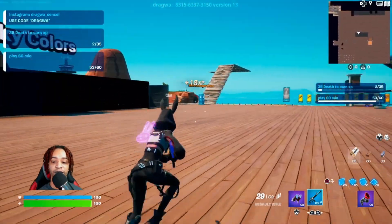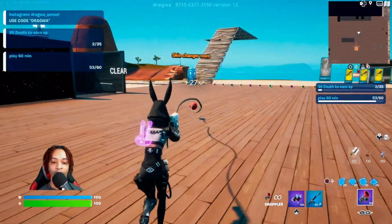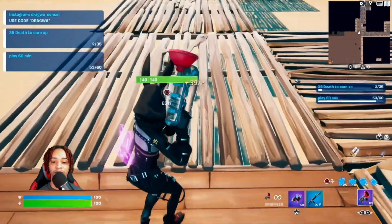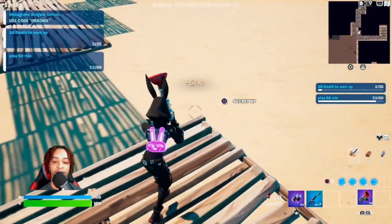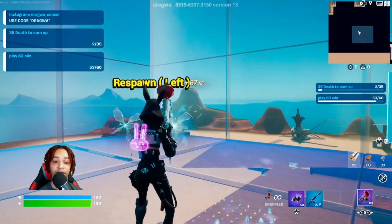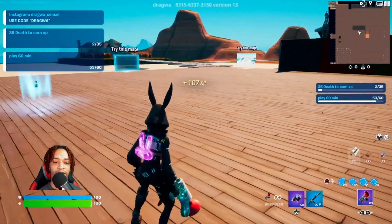Look for the change outfit and head over there. Once you're here by the change outfit, come right here to the left side of it, place one floor and one floor to the right — there should be a button right here. Go ahead and get this button. Now we'll just boost up our AFK a little bit — notice it's going a bit faster.